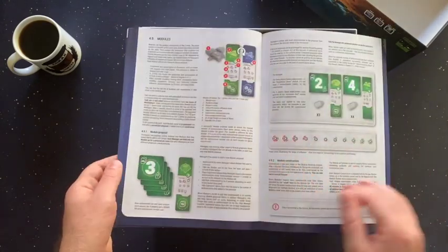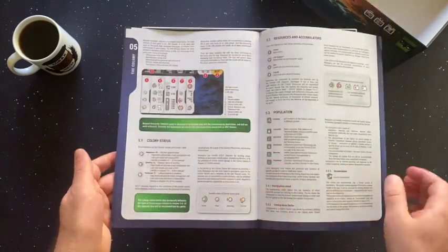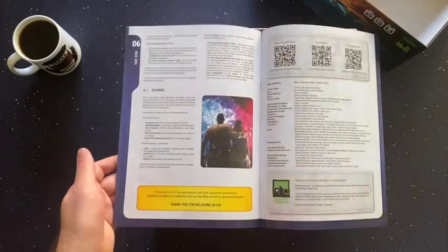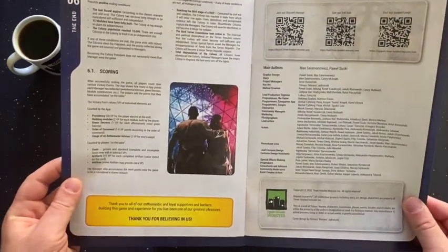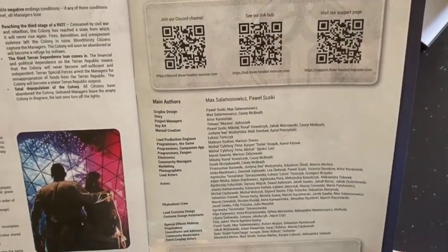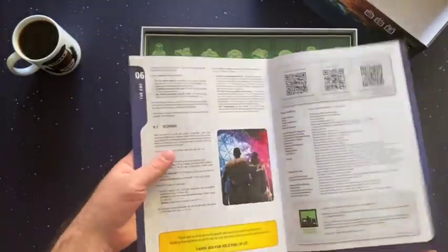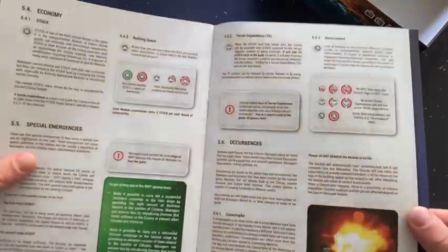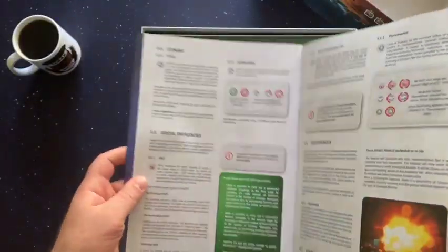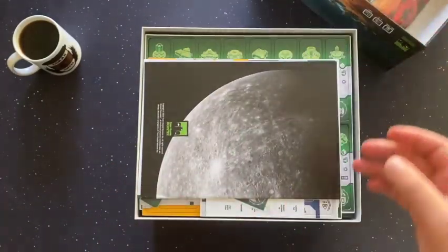The table of contents covers instructions, decrees, modules, artifacts, resources, and economy — and then a thank you for believing in us, which is quite nice. There are also QR codes for Discord and other things. The manual is not individually page-numbered, but I'm going to guess it's about 24 to 28 pages — definitely more than one trip to the restroom to get through.